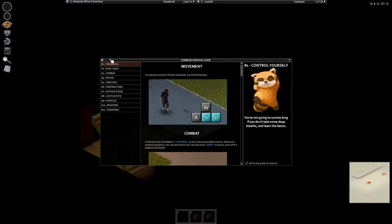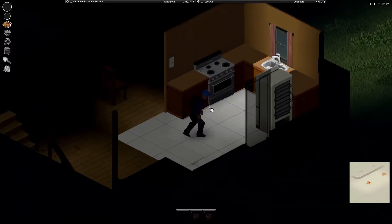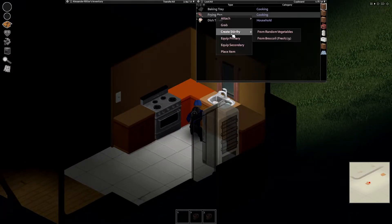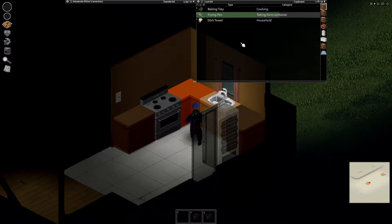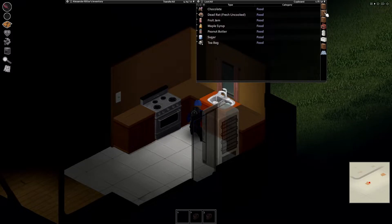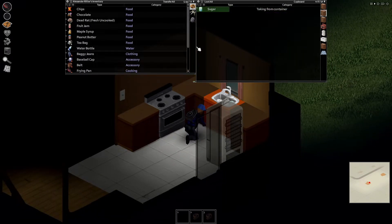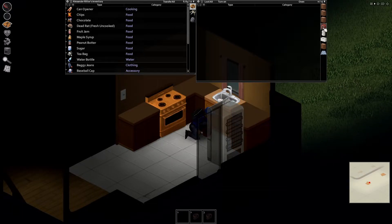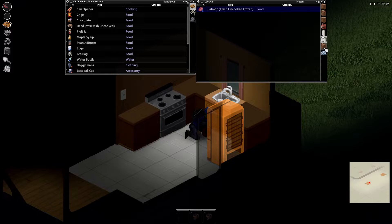Let's see what we got. We did get a frying pan, so for the moment I'm going to equip it. We got chocolate, vegetables, fruit, maple, butter, sugar — and all this we are going to take. And we got a can opener. Awesome.